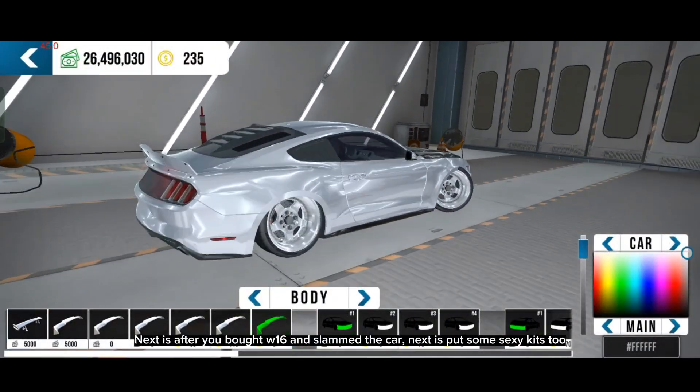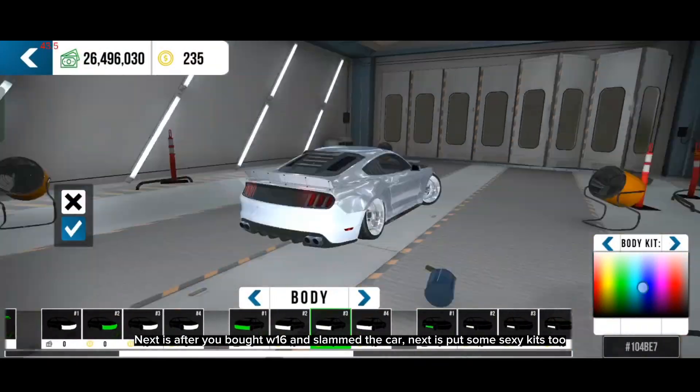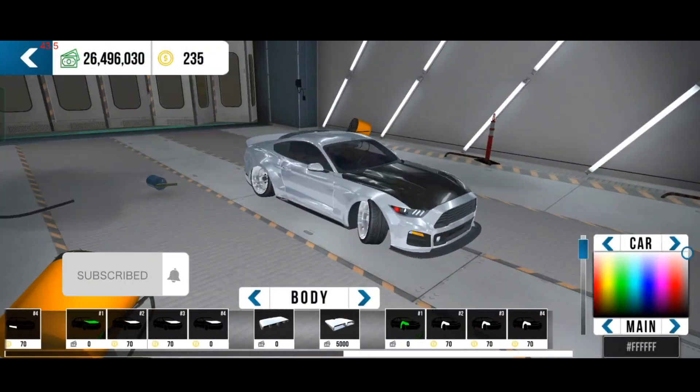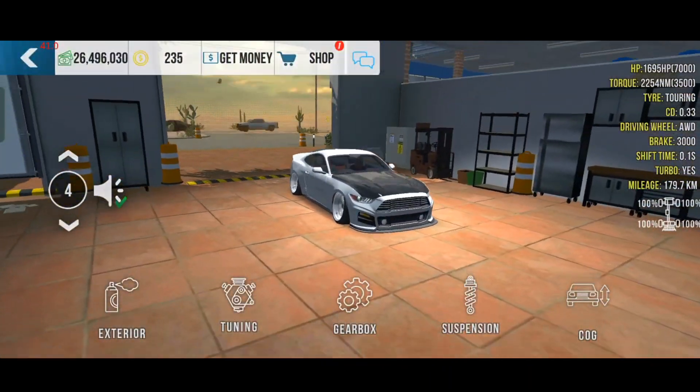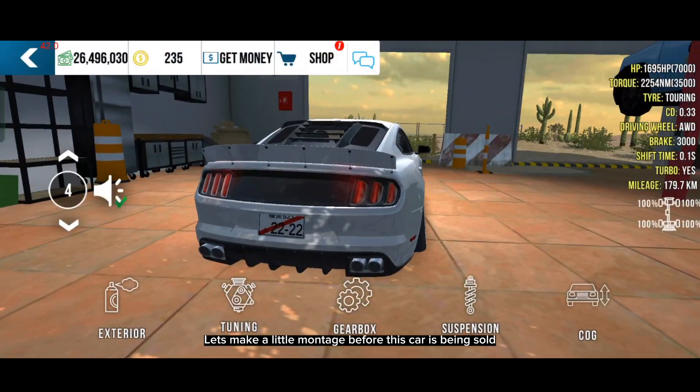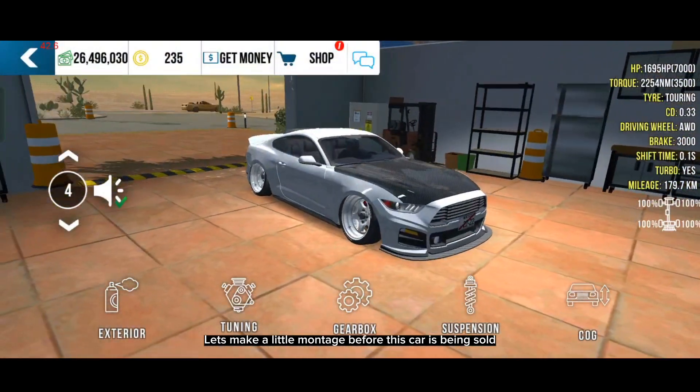Next, after you buy the W16 and slam the car, put some sexy kits on it too. And lastly, add a plate number. So this is the customized Mustang — let's make a little montage before this car is being sold.